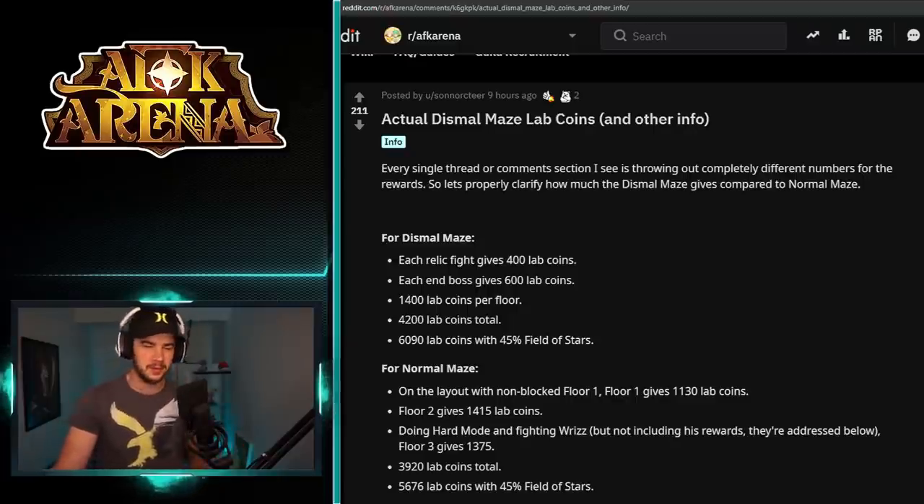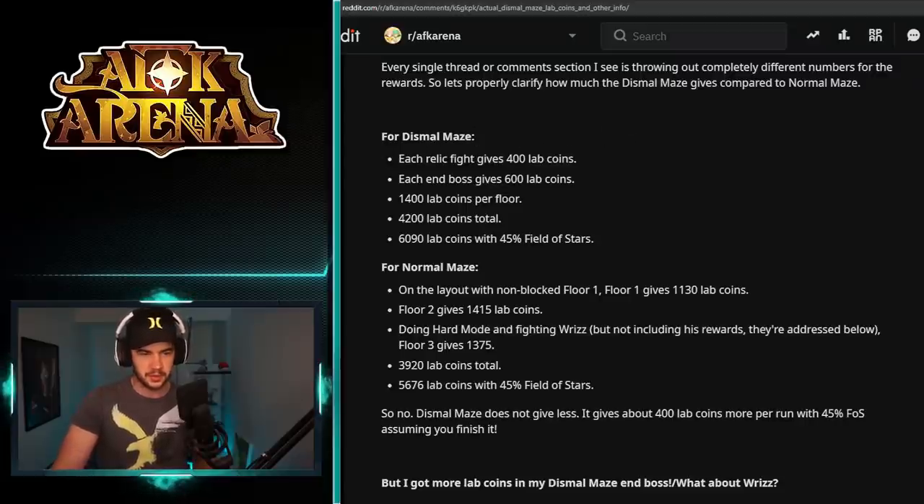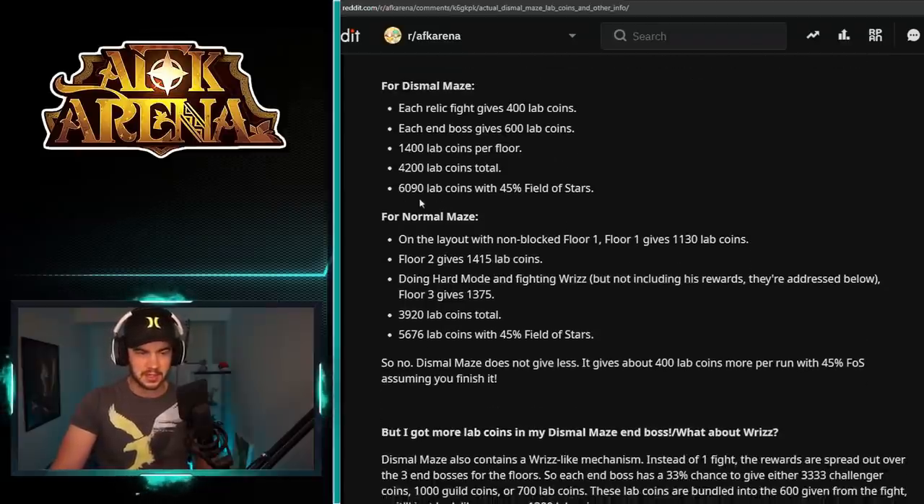Big shout out to Sonok Tier — I'm probably butchering your name — but big shout out to you for doing all the math and the leg work on this. It answers a lot of questions that people have. Basically it goes through the basic rewards: for Dismal Maze each rally fight gives 400, each boss fight gives 600, and then it goes through the lab coin total per floor.